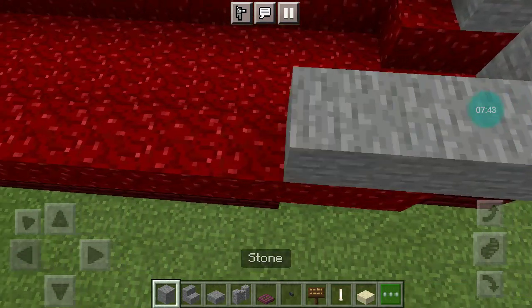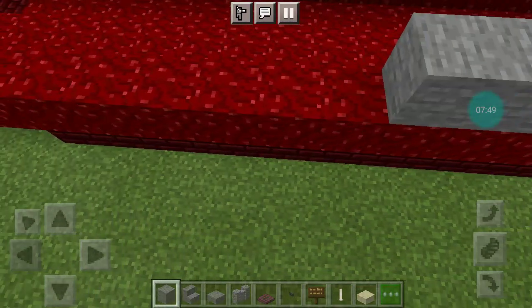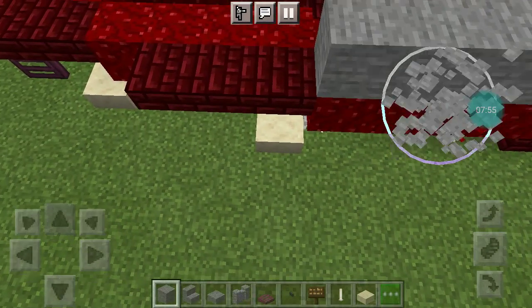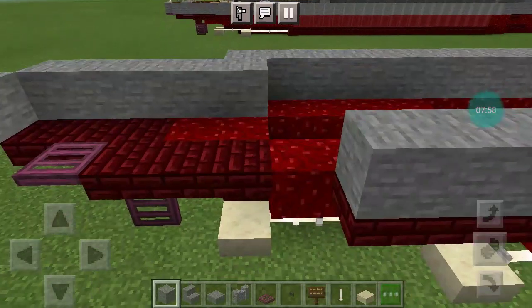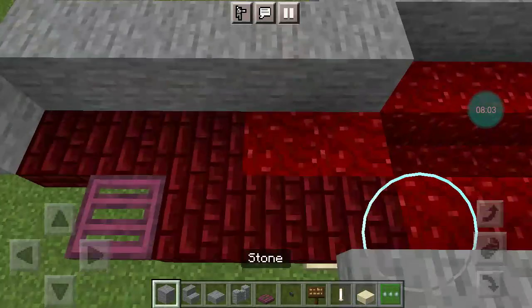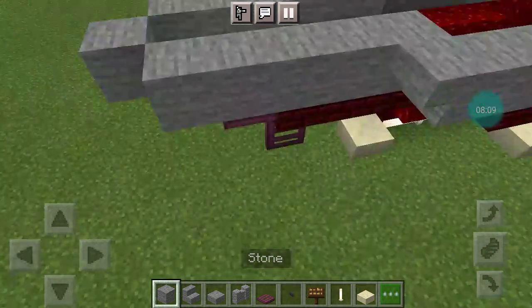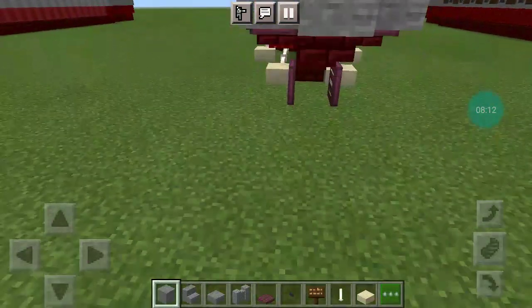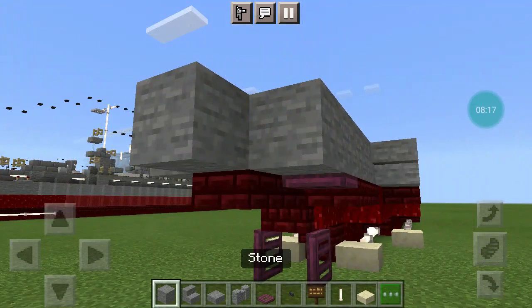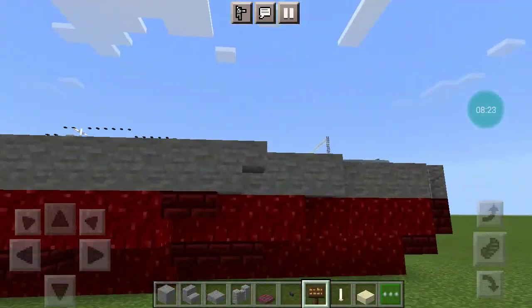Place 20 stone blocks along the side. Then on the inside you should have one stone block hanging off the back, and on the final row out you want on the fourth stone block to continue the pattern.